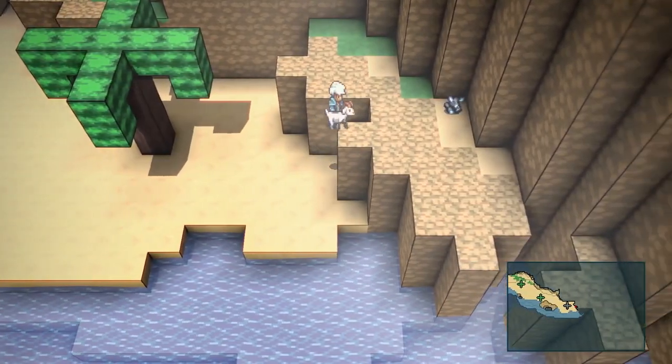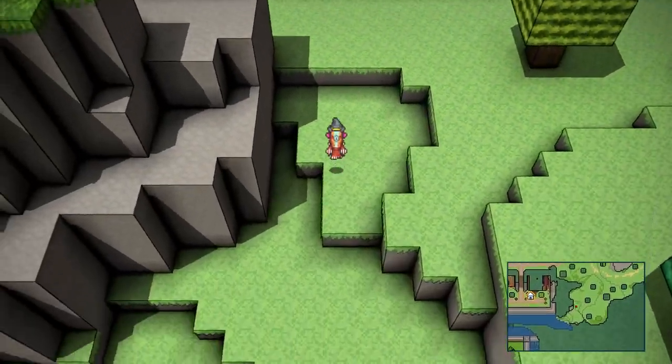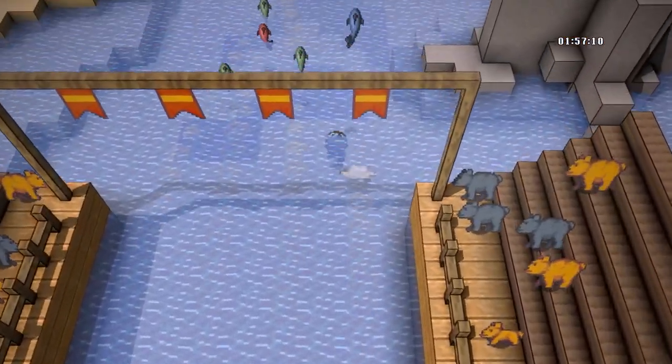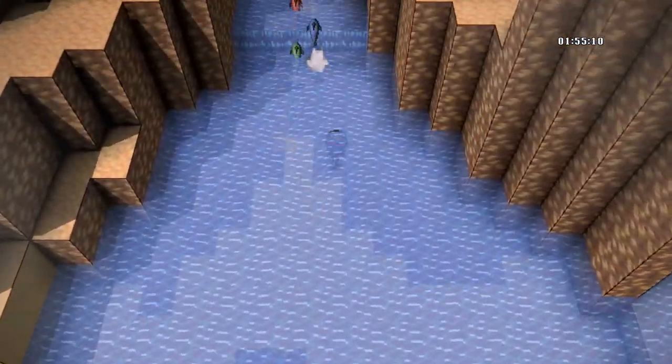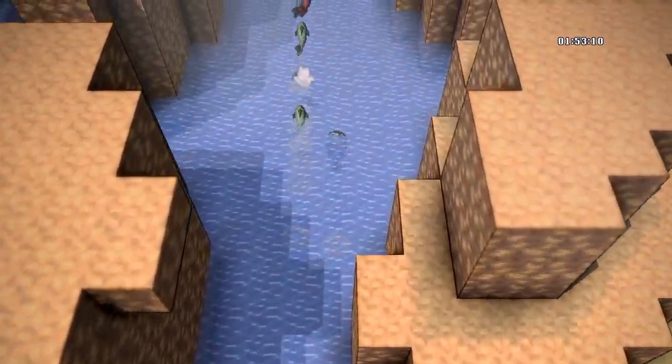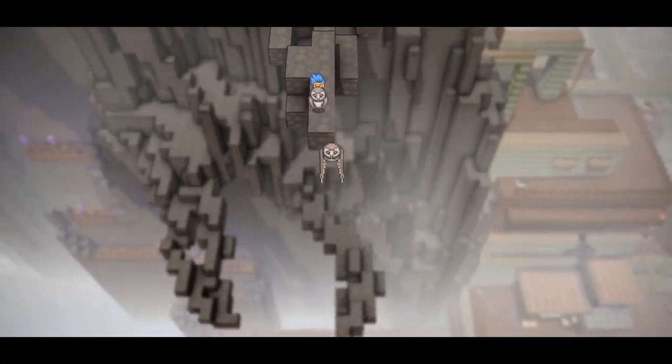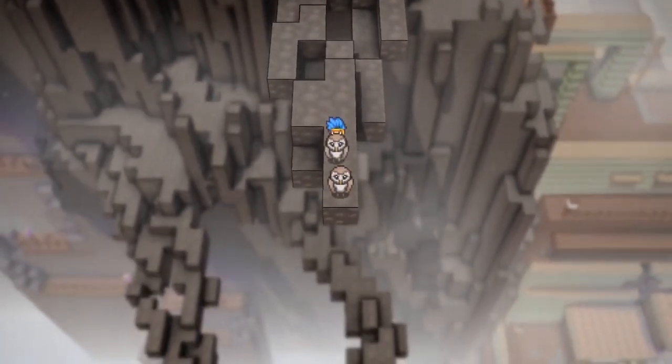Speaking of mounts, there are quite a few in the game. The first one you can find is sort of a dinosaur that makes you run a lot faster. There are fish you can ride — one is mainly just for a race, but you can explore the environment as well. There's also an owl that I didn't get to in my time playing, but it looks to be a flying mount.